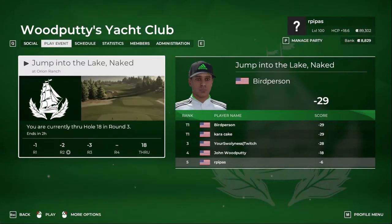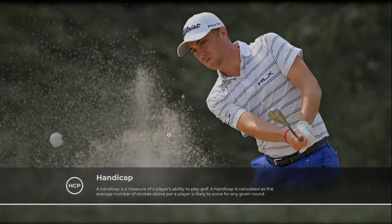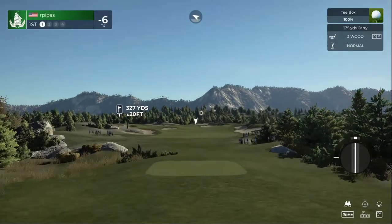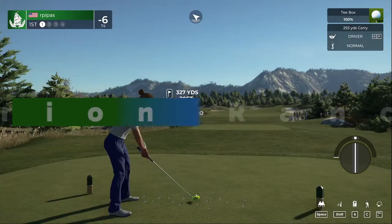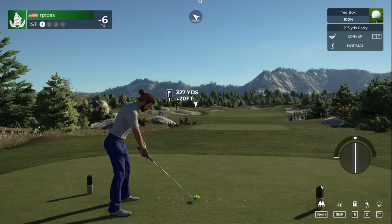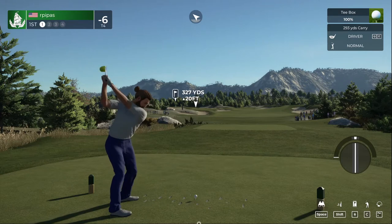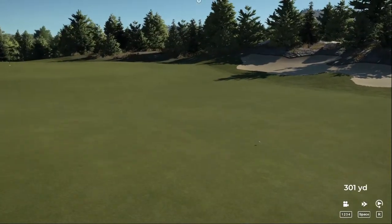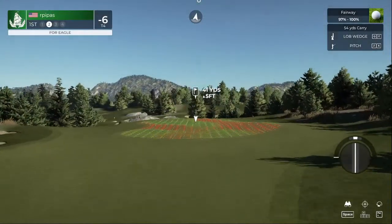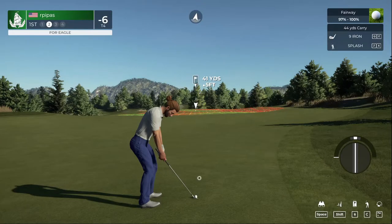Alright, welcome back — here we are, round number four. We got one under on the first round, two under on the second, three on the third, we're gonna see what we can do on the fourth round. John Woodputty's Yacht Club usually plays from the front tees on the fourth round — there have been exceptions. No wind speed, wind died down a lot, so we're gonna try to hug that corner there. Tee shot is away — good time today, just getting a kick to the right — we're still gonna try to speed play this one.